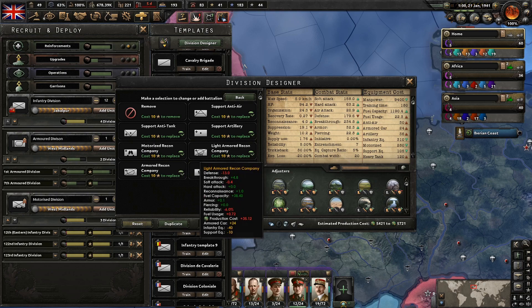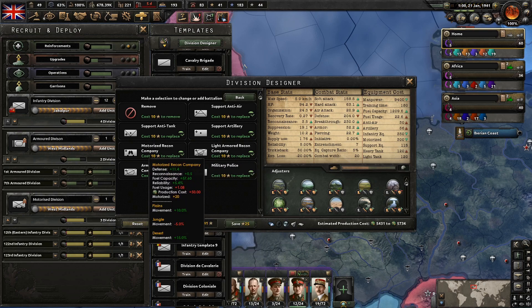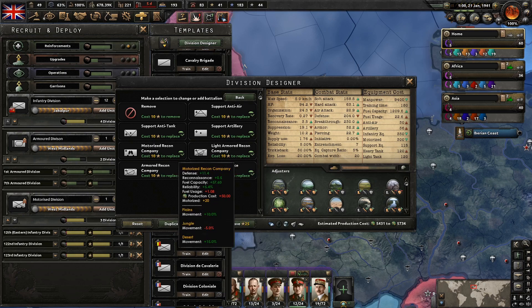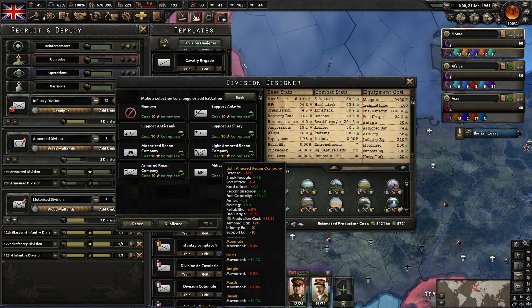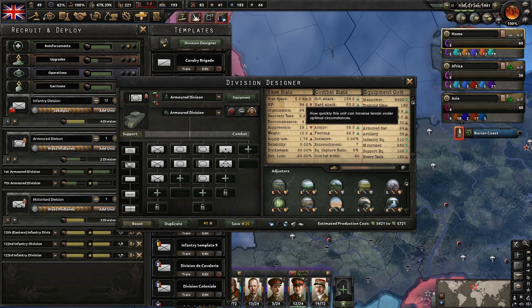We've also swapped this recon attachment out. It looks like the light armor is actually just a little bit cheaper. Looking at planes and desert movement speed — this one has a little bit harsher penalties on mountain and jungle. The big stat difference is this one gives us more recon, so we're going to go with the light armor. This doesn't affect speed just yet, but it will once we unlock the newer heavy tanks. Let's lock that in.